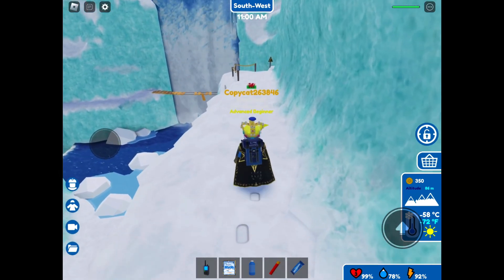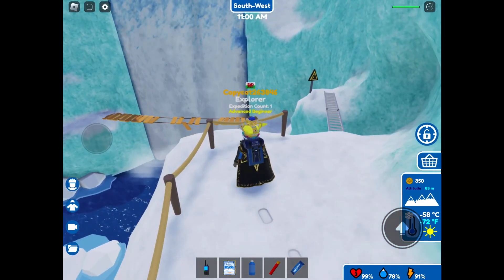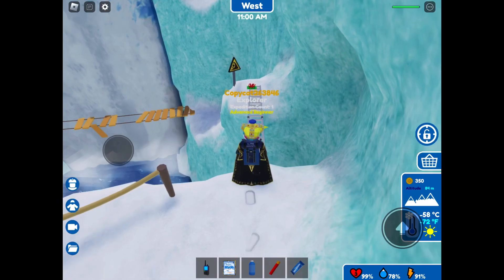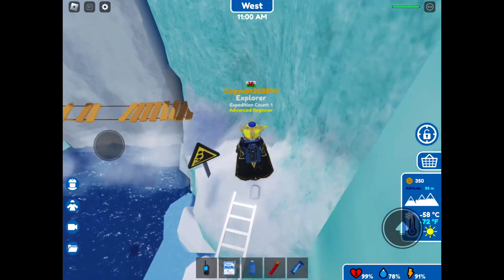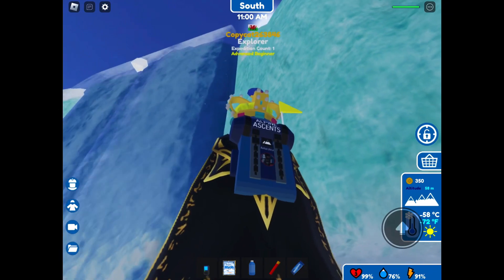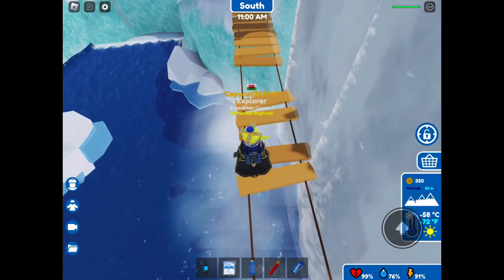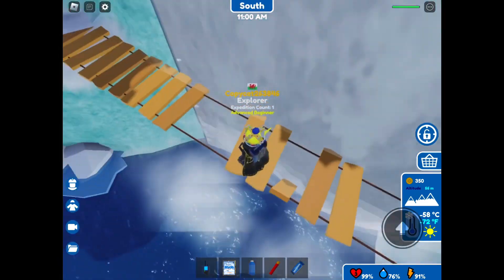Look at that waterfall — pretty nice. And now we're going to go down and go past this. Be very careful here because there are rocks falling that can hurt you. They only fall in the gaps and you can see them from there. You can also use the shadow. They only fall through those two gaps though.